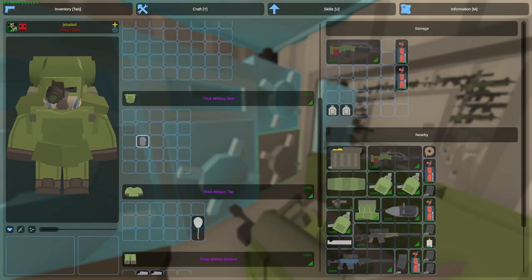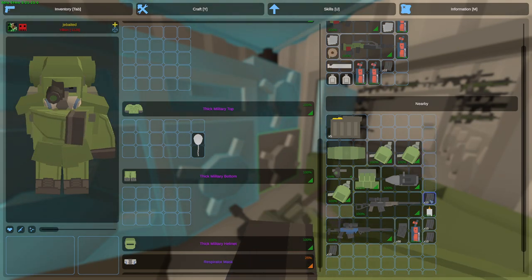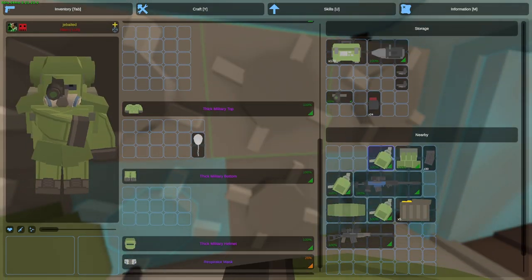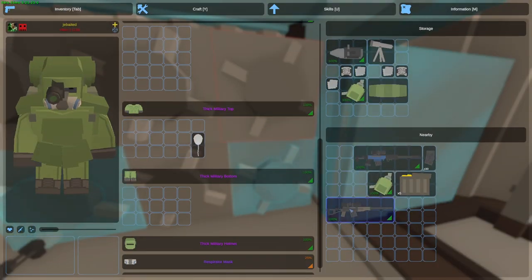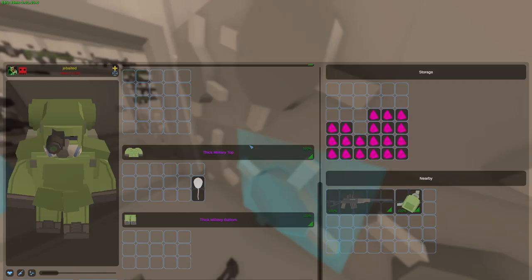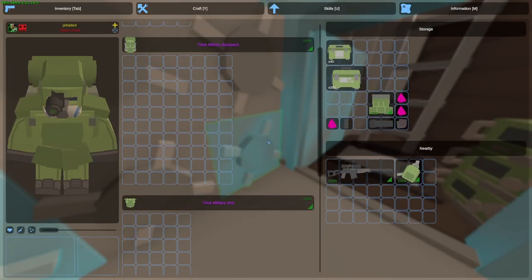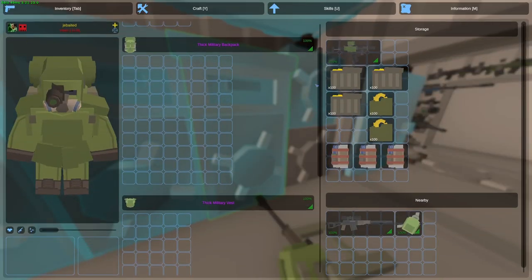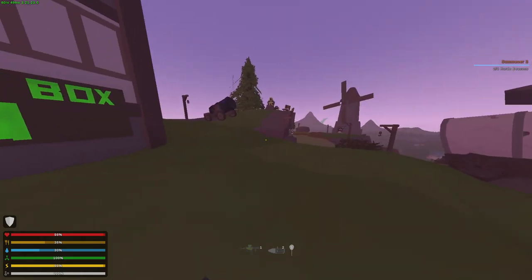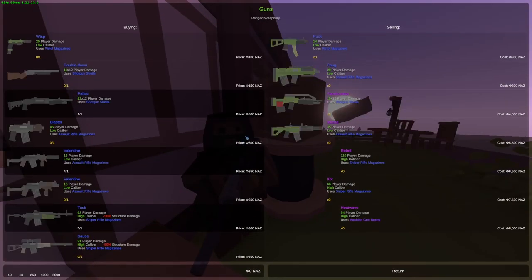I'm going to go to the safe zone and get as much money as possible. I'm going to take every single valentine, sauce, husk, and basically anything that I have extra and just sell them. The reason for this is so that if we finish the third Horde beacon and we have our golden heatwave, I will buy a second one — in case I get killed while doing a base raid and lose the only golden heatwave. So we'll have a secondary one just in case. I'm in the safe zone checking every single shop for what I can sell — obviously the guns, attachments, and all of those.